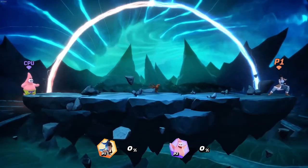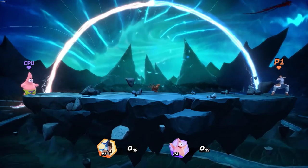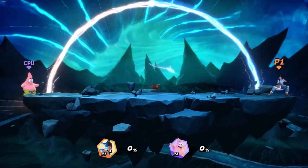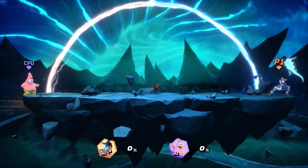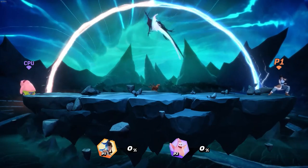Korra's stage is Harmonic Convergence. This is a medium-sized stage with no platforms. The spirits Raba and Batuu are fighting a desperate battle for the fate of the world, but the brawlers don't seem to care about it very much.